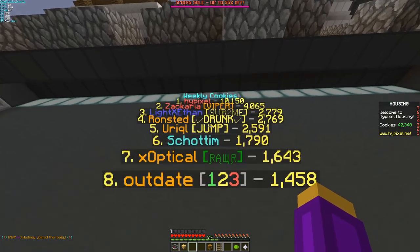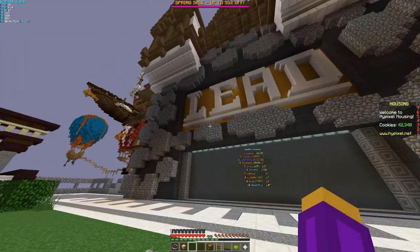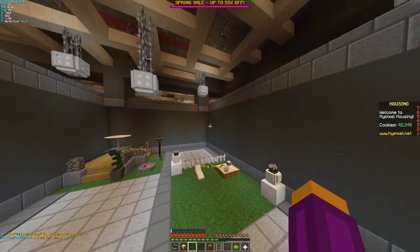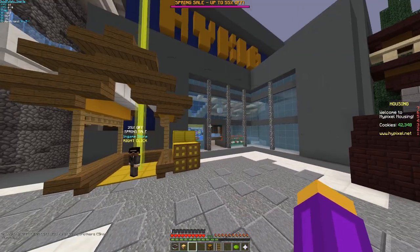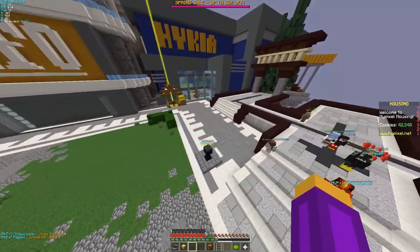On the housing lobby, we have weekly leaderboards for cookies — that's the only leaderboard right now, but we have leaderboards. We obviously have some new furniture as well, and Hykea, which basically showcases all the different things you can buy with real money and some free things as well.